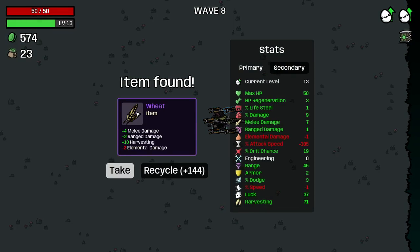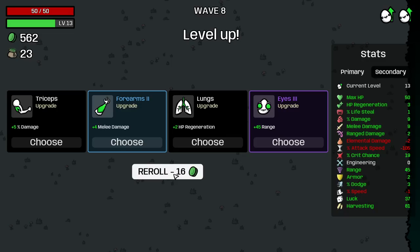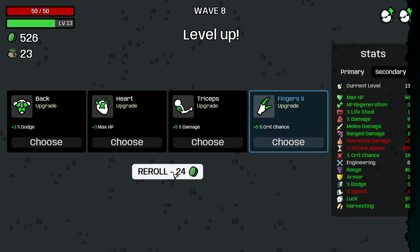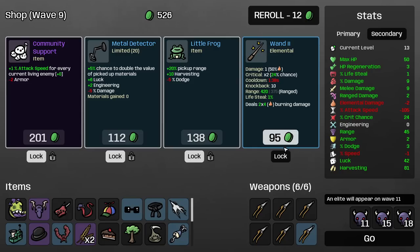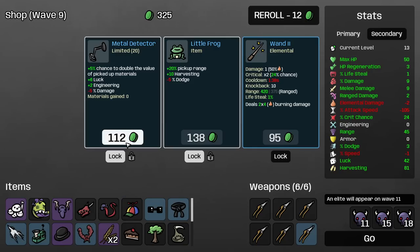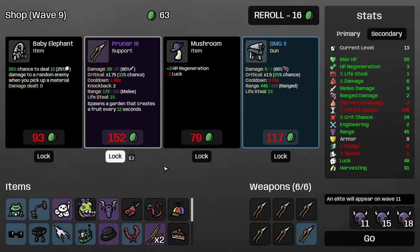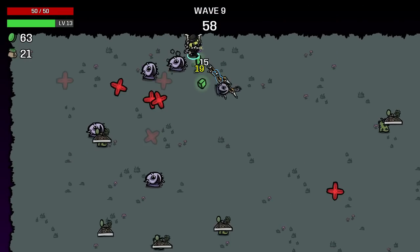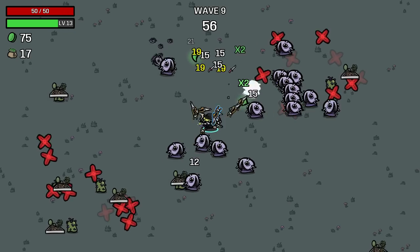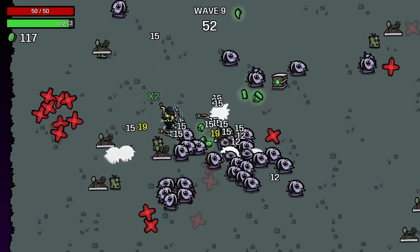Hunting trophy — absolutely. Wheat — absolutely. Now we really want crit. Some more luck, I suppose. This is a little bit scary. This should be an easy wave for us as soon as we get our first piece of food — this should be a joke.